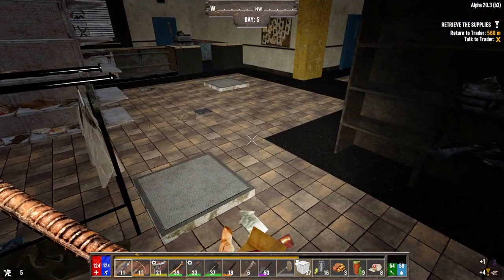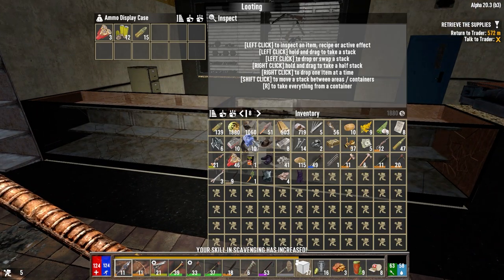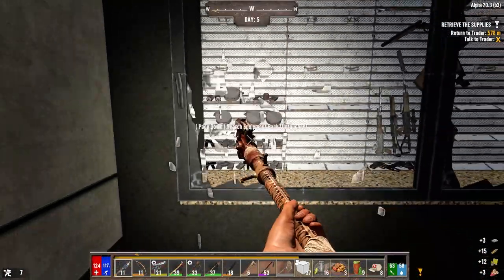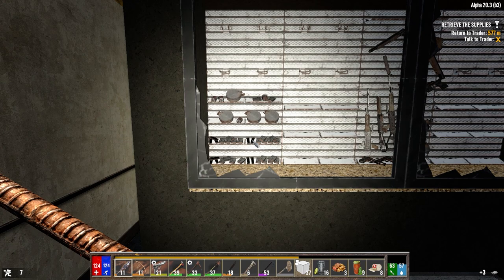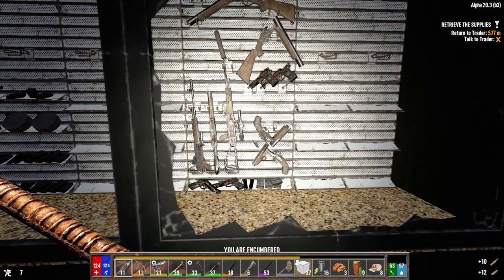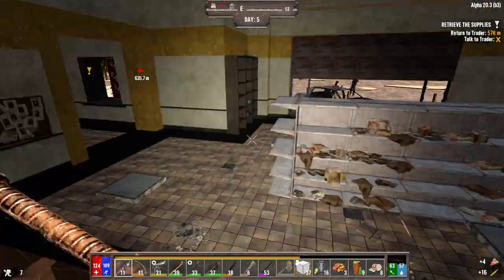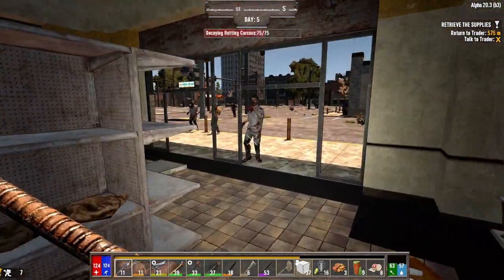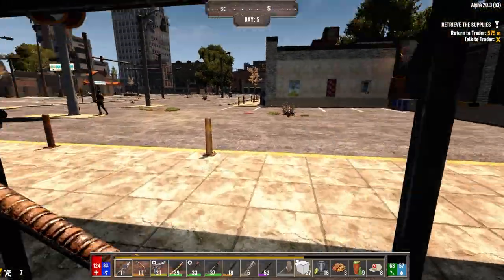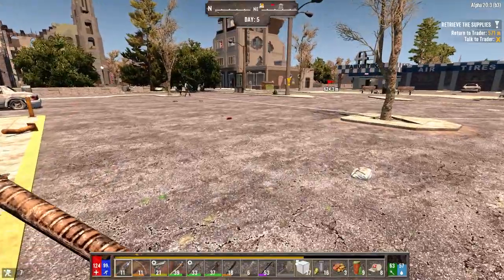Purple dye — the one that we don't need. Any ammo? Oh yeah. Break it. So that's not too bad. What do we got in here? A little bit more ammo. And zombies coming in. Coming to see who's looting the store. Yep — definitely enjoying this version.